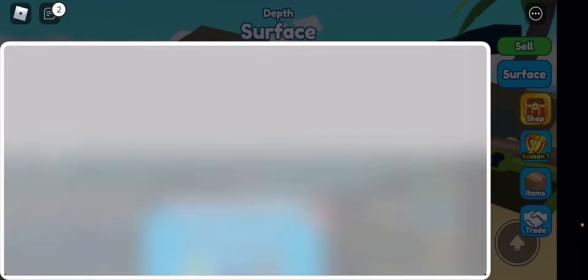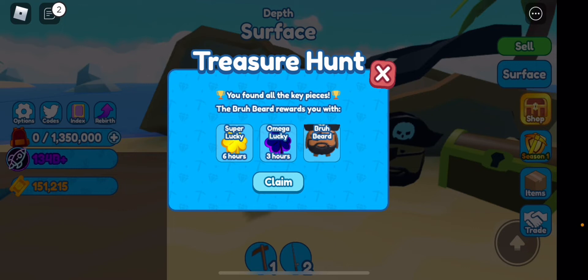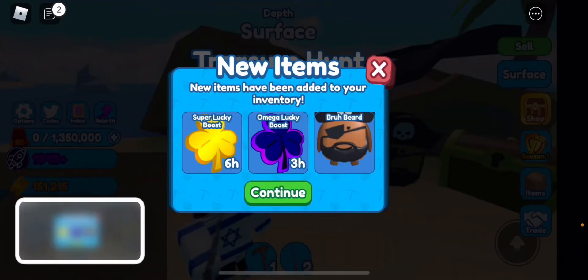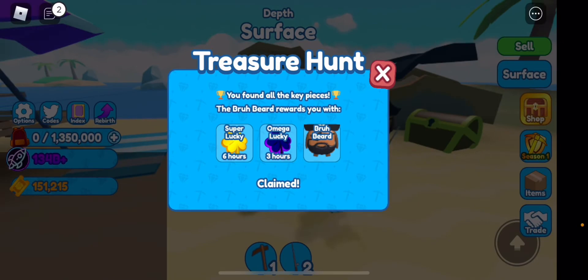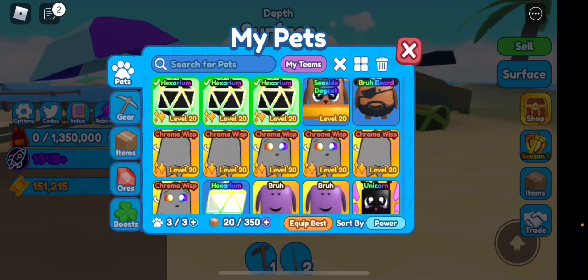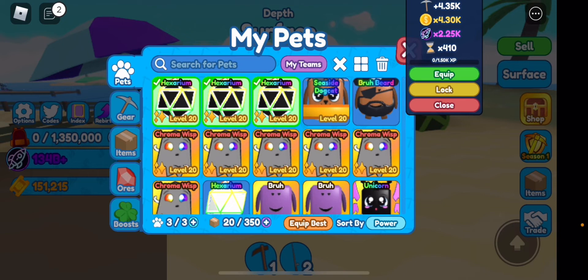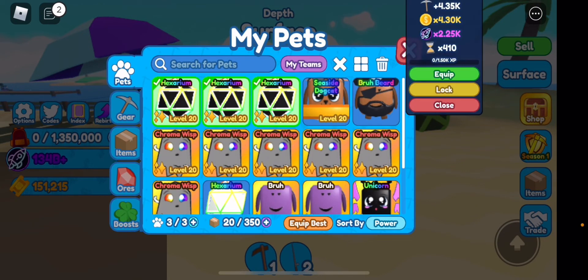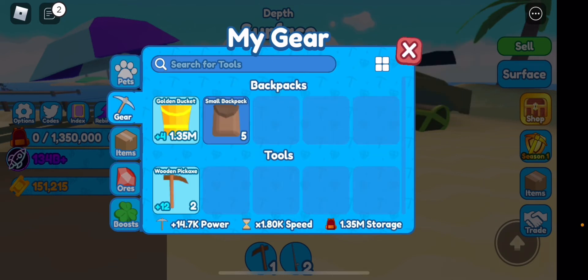Now let's claim our reward. We've got six hours luck, three hours luck, a mega luck, and a pirate beard. Let's claim it. We've collected all the pieces — now let's check out the pet. The reward is 4K power, 4K coins, 2K cyber currency, and 410 speed.